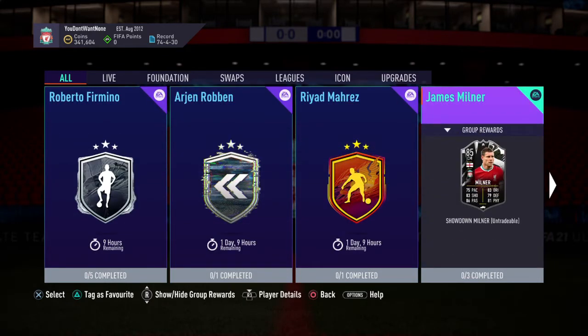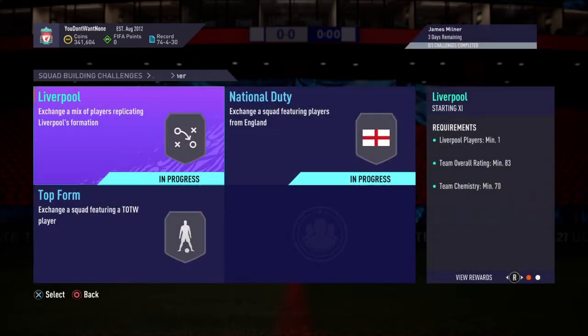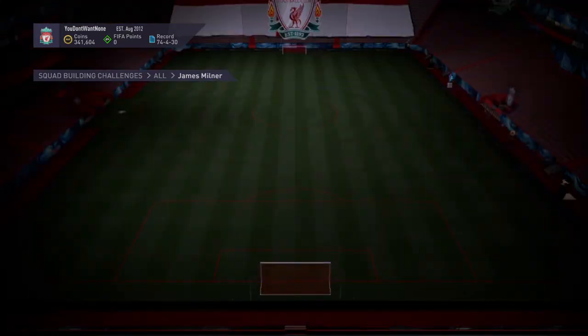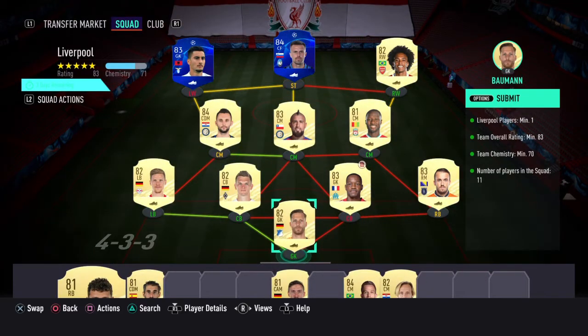So James Milner — you all know he's got three segments: 83, 84, 84. He's costing around 200,000. It is a showdown card. This is a huge, huge game — Liverpool have to win this game. If Liverpool win, he goes to overalls higher.